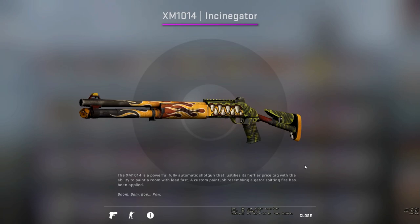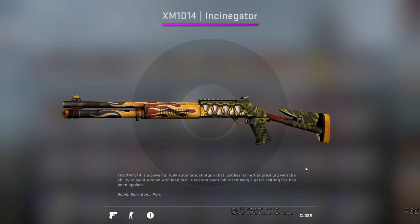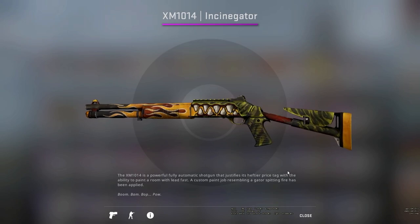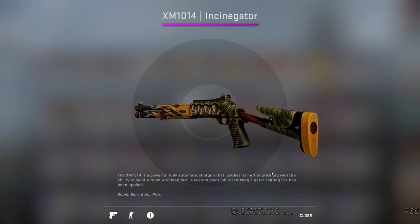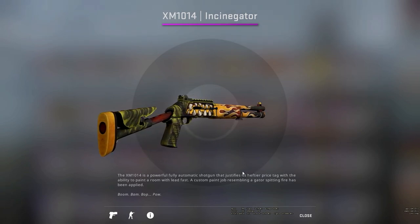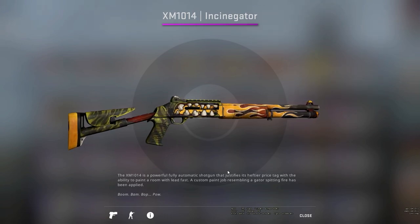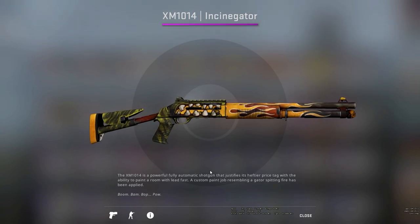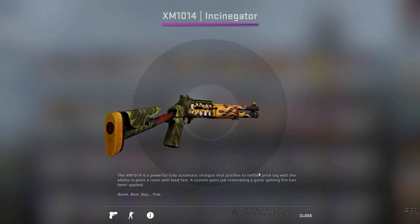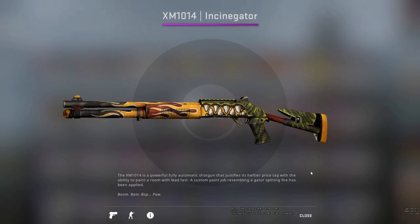Up next, we have the first pink of the case: the XM1014 Insinigator. I'm not really sure what the thought process was behind the concept. As you can see, it's got an alligator's mouth breathing fire down the hole of the skin. It's a really cool concept — I'm just not sure how they came up with it. No one really uses the XM, so I don't think we'll see it used a lot, and I think it will be relatively cheap — maybe one that people will use in trade-ups. It's a nice skin, but I wouldn't necessarily use it.